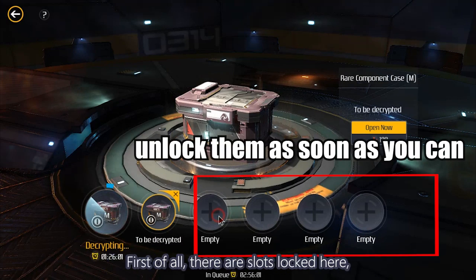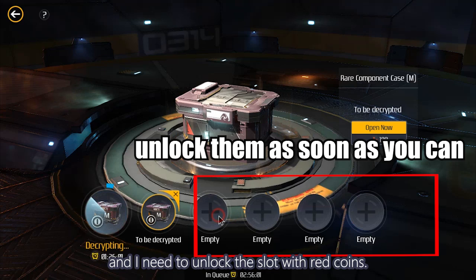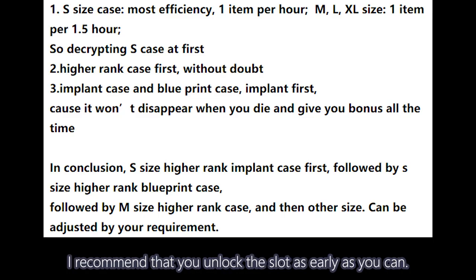First of all, there are slots locked here, and I need to unlock the slot with red coins. Since unlocking them allows you to be continuously decrypting cases for a long time, I recommend that you unlock the slot as early as you can.